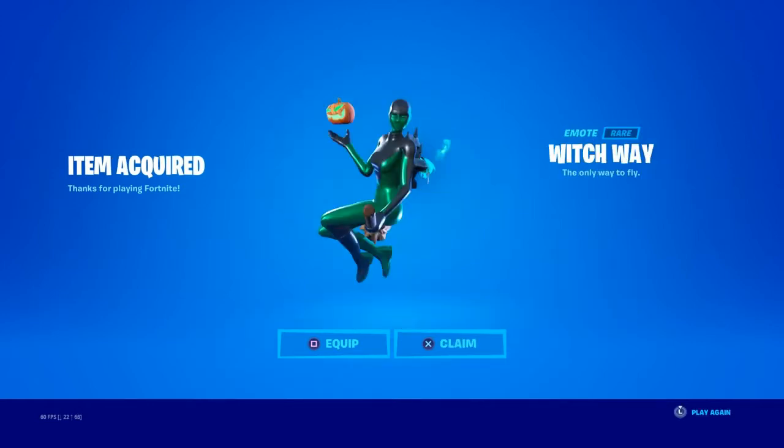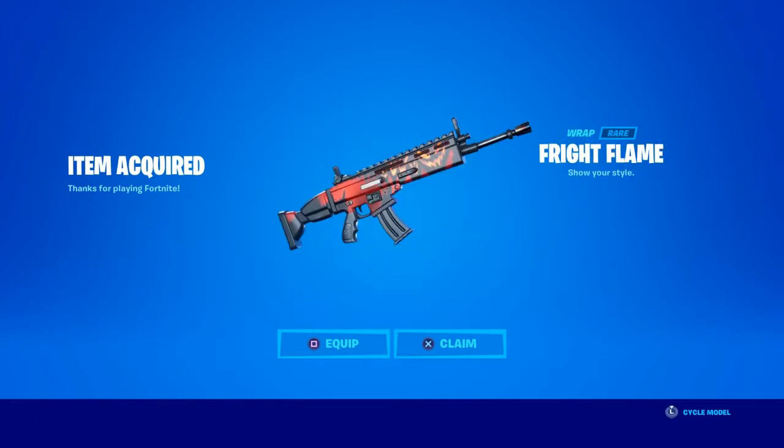We've got the Gold Trooper, whose back bling should be purple. The Witch Way emote, because I love pumpkins. The Fright Flame emote — probably the best Halloween rep honestly.